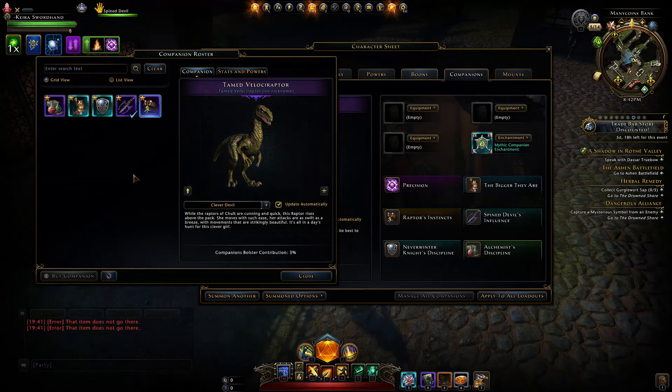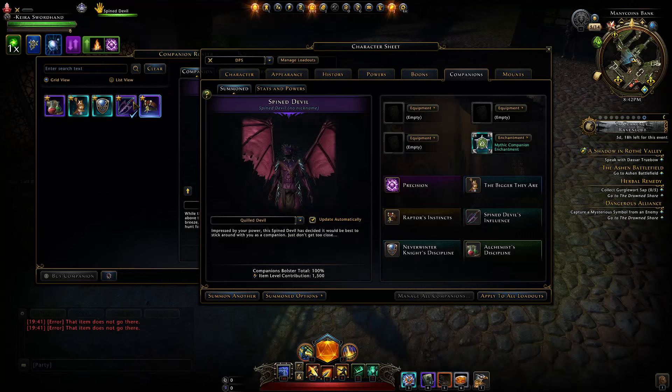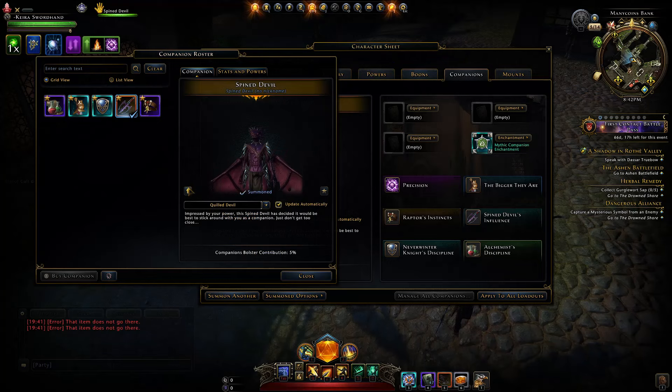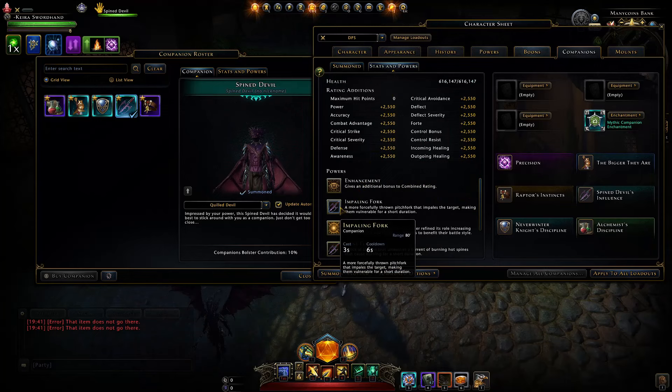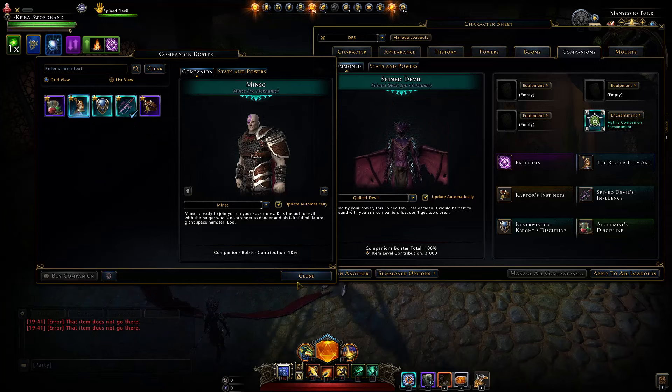If you have the Batiri from the Reaper's Challenge, get him upgraded to mythic and use him instead of the Spine Devil for boss fight damage. The Spine Devil is excellent in multi-target content and open world questing, applying vulnerability on bosses so everyone deals more damage. With those three mythic companions done, all you needed was 30 enchanted keys — and this gives a 3,000 item level boost.